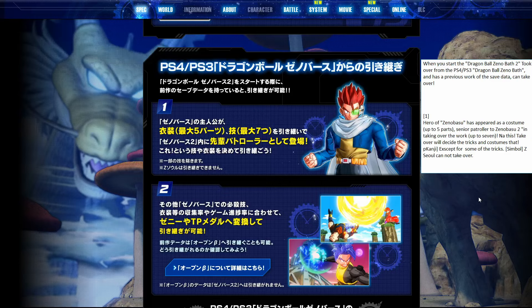Sergio's video talked about some skills that you won't be able to transfer over — as explained here, 'except for some tricks.' So some skills you can't bring over; some of Beerus' and Weese's skills, for example. I'll put Sergio's video in my description so you should take a look at that if you're interested in the information he found. And the last thing here — the Z-Soul cannot take over, so your Z-Soul will not be able to transfer over.